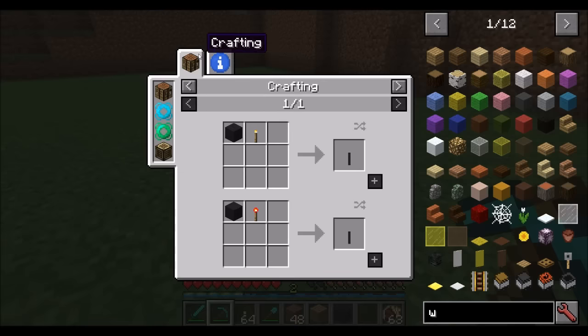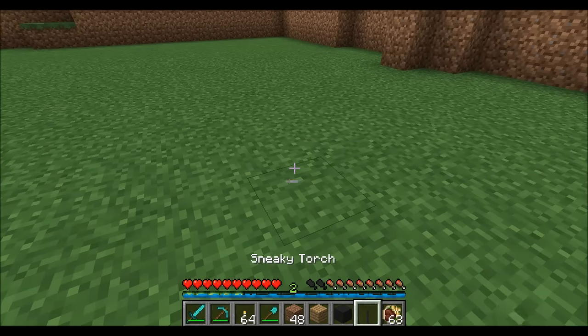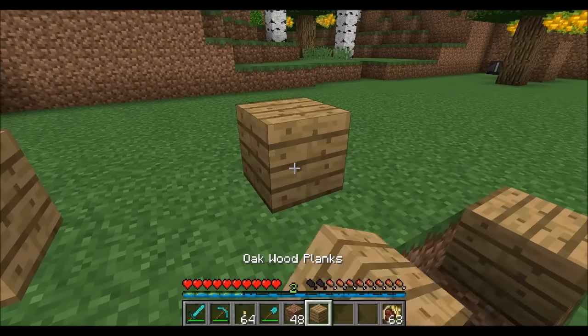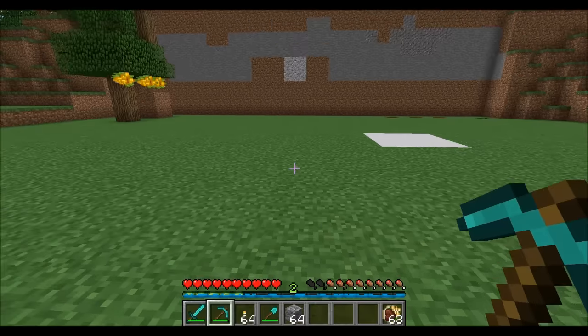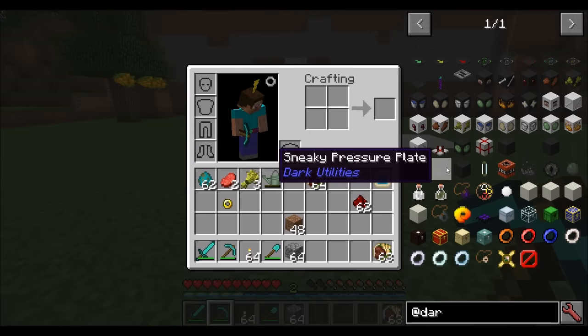There's also a sneaky torch — a normal torch that you can hide. So if you want to hide a torch on the ground, it still emits light. There's also sneaky obsidian, which has the breaking strength of obsidian, so it takes a while to mine. All in all, the sneaky blocks are pretty cool. You could definitely use the sneaky lever to hide a lever in a wall and you'd never know it's there — just right-click on the correct block and it opens a secret passage.